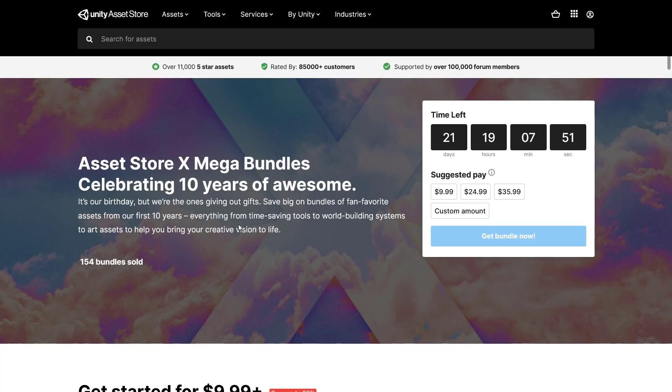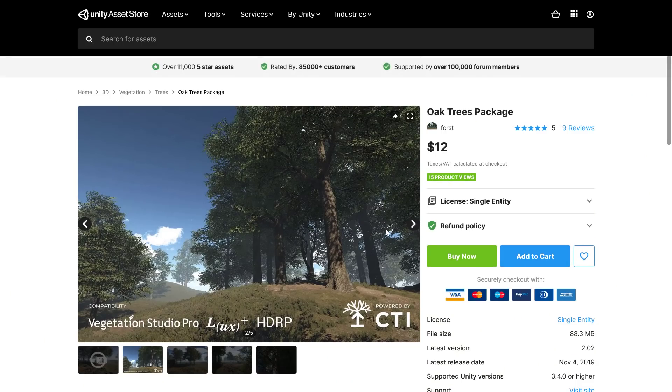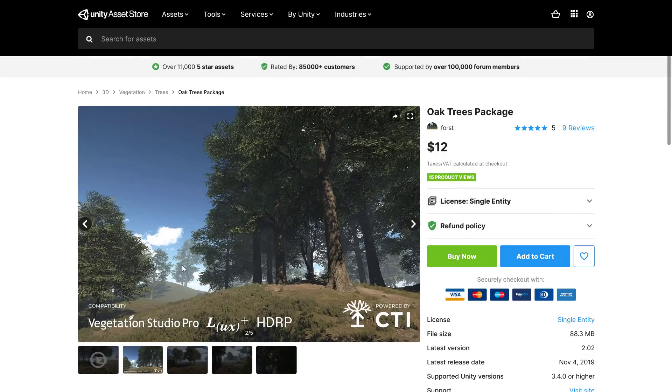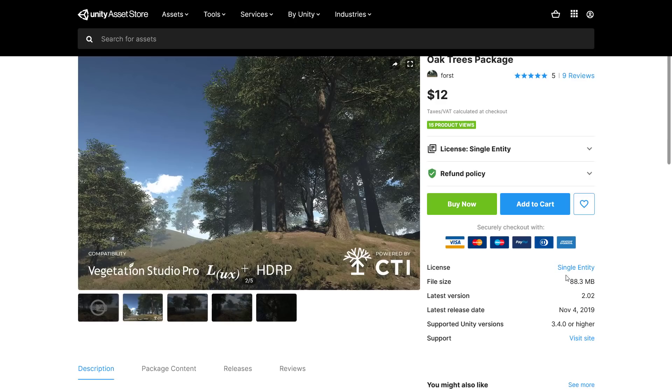Starting with the first tier at $10. The first item is the Oak Tree Package — a collection of six highly detailed PBR oak trees, with two LODs each. That's pretty straightforward. When it was last updated is important if you're looking at using HDRP, and you don't want to jump through hoops getting your assets supported. But in this case, it does support HDRP, so you're fine.